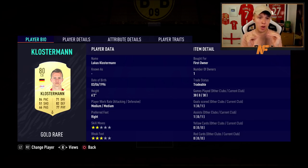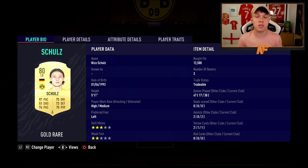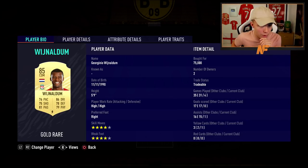Moving to my left center back — Klostermann. I rate him nearly on the same level as Van Dijk. He's honestly the best 80-rated center back card I've used — we're talking FIFA 17 Chris Smalls levels of rating. His pace, tackling, and strength are insane. I managed to pack him; he's around 10k and worth every penny. For the final defender, I've gone with Shaw, linking with Klostermann, and he's been very solid.